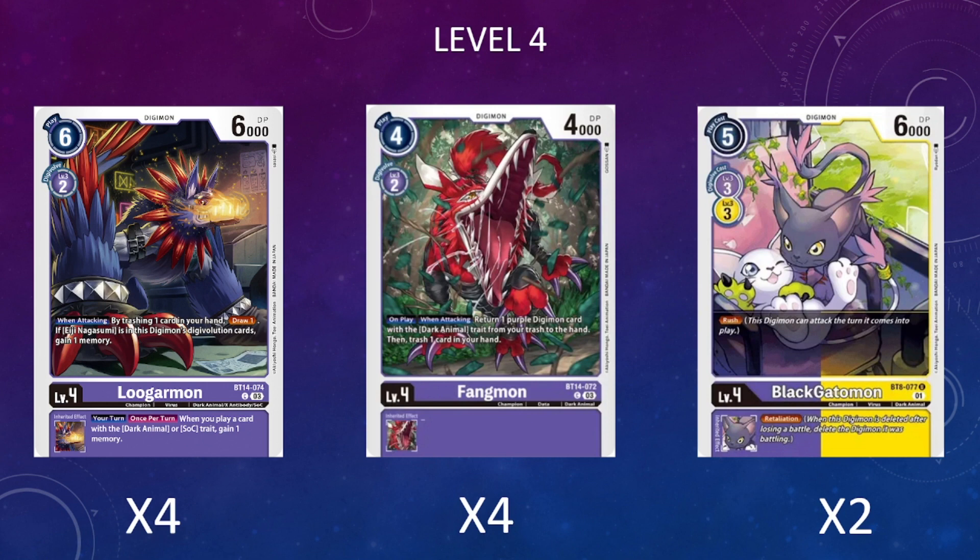I'm also running four copies of Fangmon, a new dark animal card from BT14. Its on-play and when-digivolving ability lets us return a purple Digimon with dark animal in its trait from trash to hand, then trash one card from hand — retrieving needed pieces while setting up the grave. The last champion is two copies of Black Gautomon from BT8, a dark animal level 4 we can revive with rush for even more aggressive pushes.